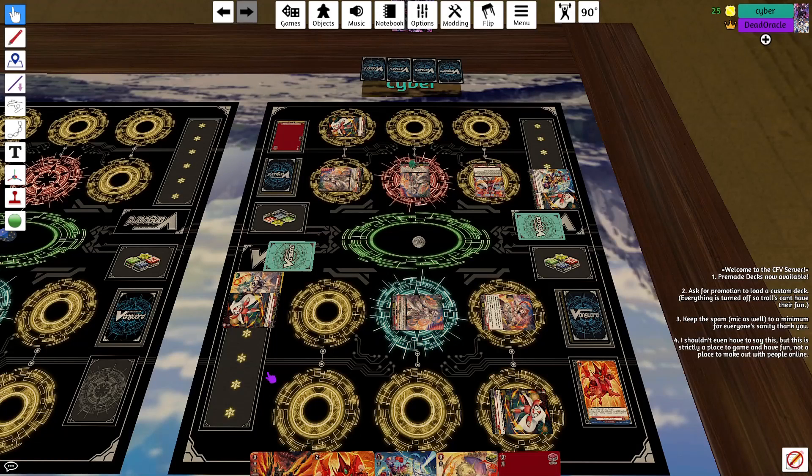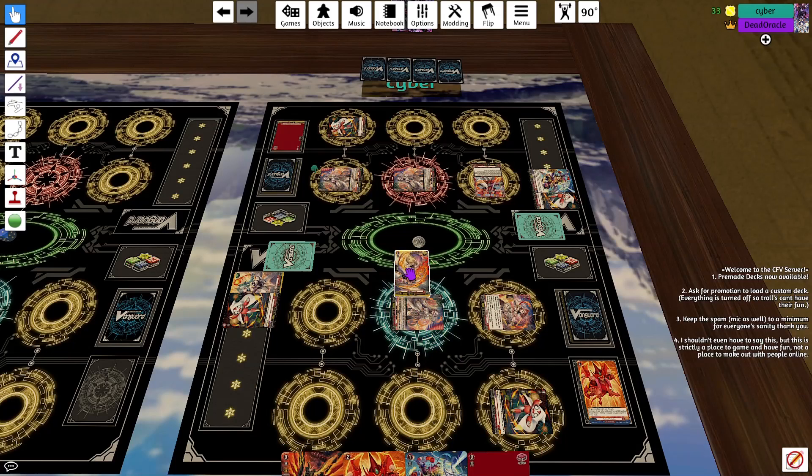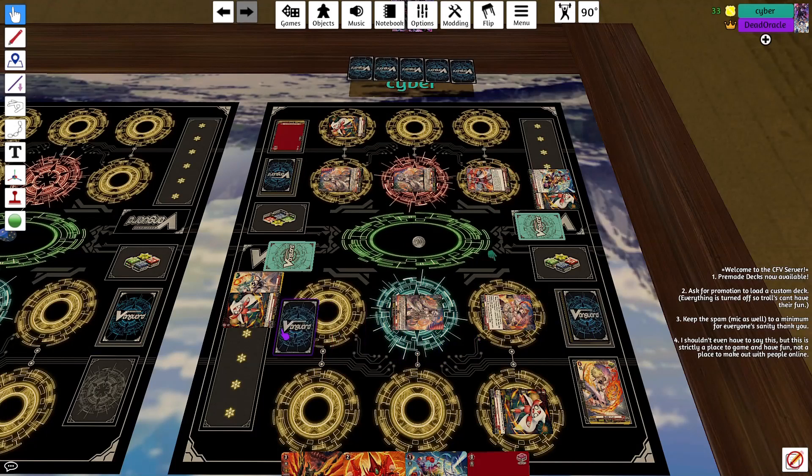My vanguard attacks at 12k. Guard — that is 25. So 2 to pass — no pass. Front trigger, 30k. Take it. And that's the end of my turn.